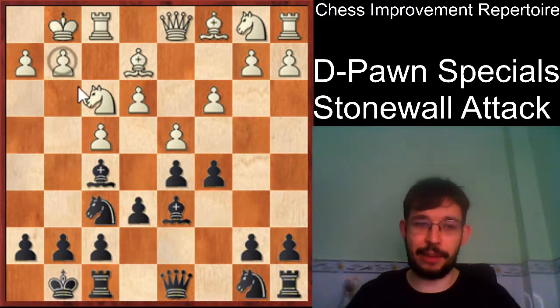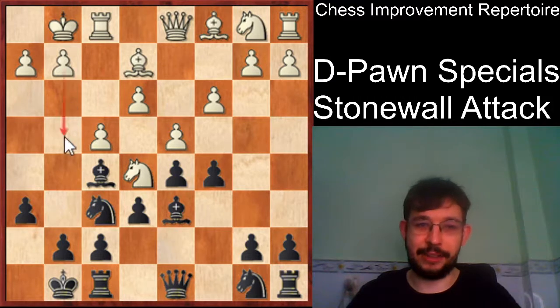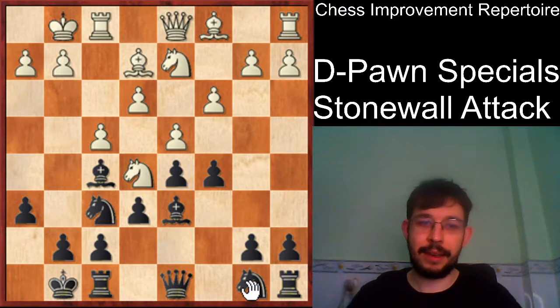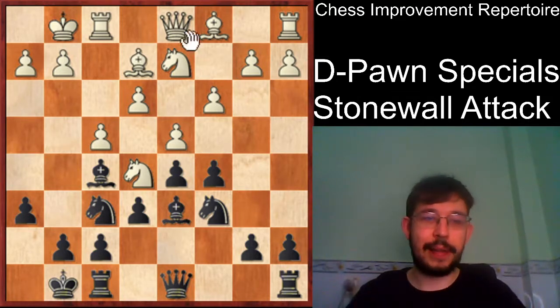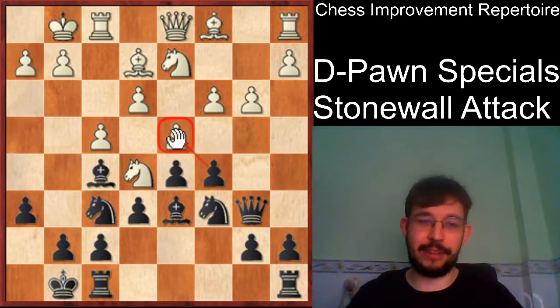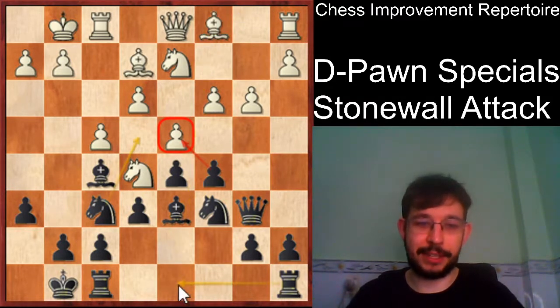White usually plays knight e5 and plays in a similar way as before. But h6 is good prophylaxis — it takes the sting out of g4 because our knight can still go to e4 from there. If knight d2, simply knight c6, and this position has arisen in many games but black scores very well, as white really struggles to find a good post for his bishop. If he plays b3 we can even play queen b6, put a knight on e4, and have very good play down the c file, since white's pieces are a little bit passive and he has not yet solved the problem with this very active bishop on f5.